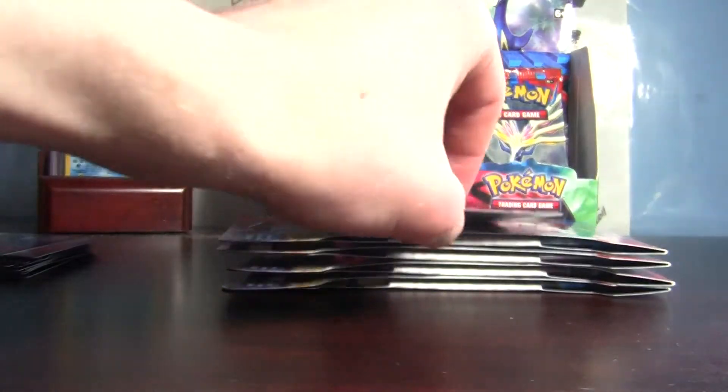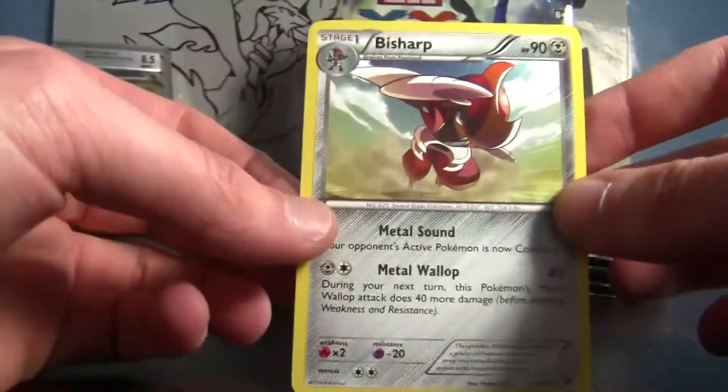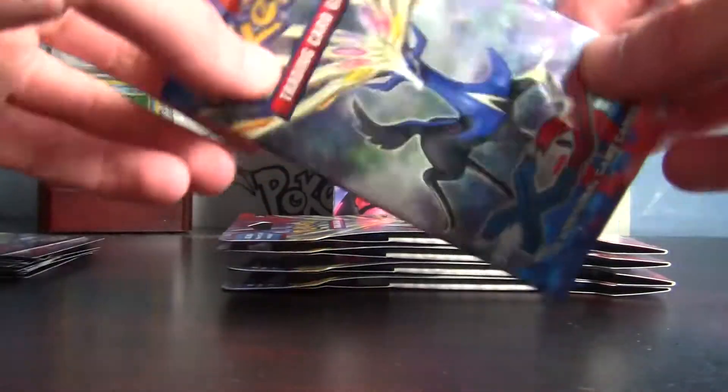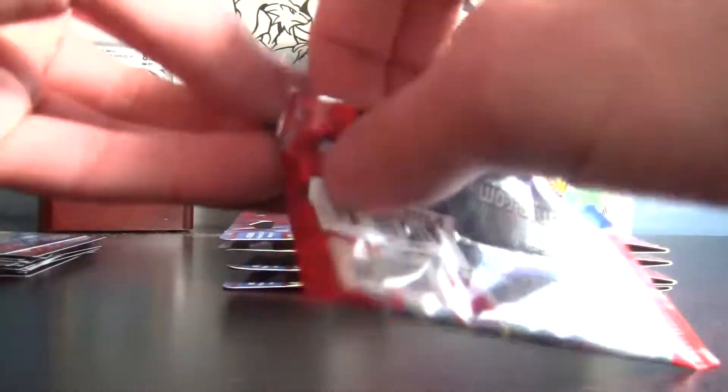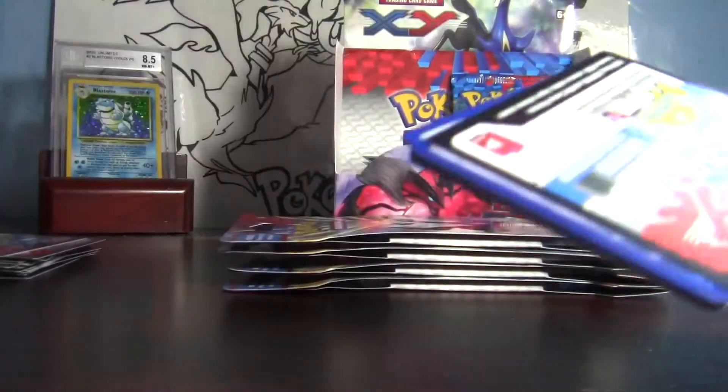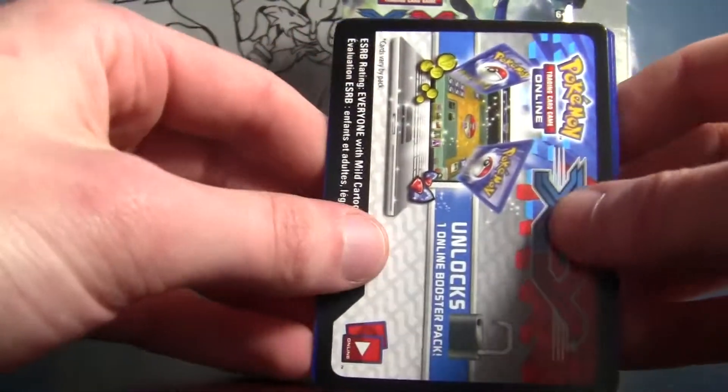Reverse holo rare, Eevee — nice! And then a V-sharp. I like that. That wasn't a bad pack at all, very nice. So we've got a fairy type right on the front — sometimes that's a good omen, sometimes it's a bad omen, I'm not sure.